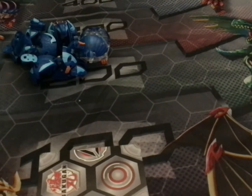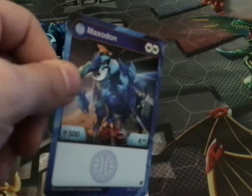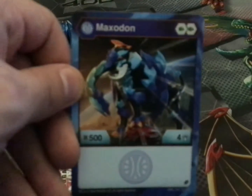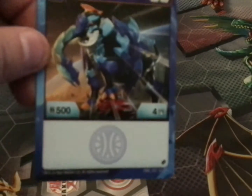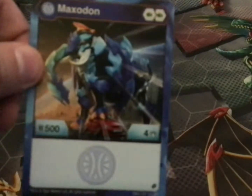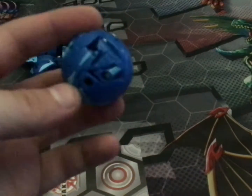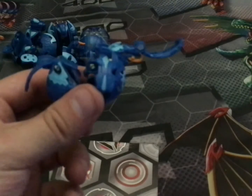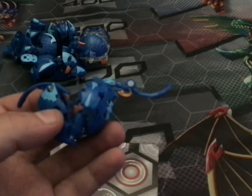Moving on is Aquus Maxodon. He's a mammoth — or an elephant, I can't remember which one. Anyways, he has 2 green fists, 500 B power and 4 damage. There is Maxodon. He is a little mammoth. I have the Chaos version — you will see that very soon.